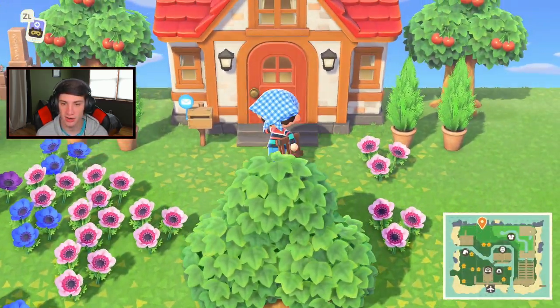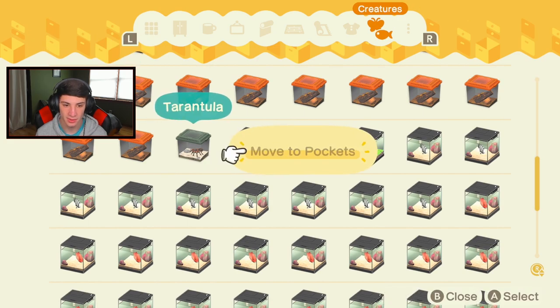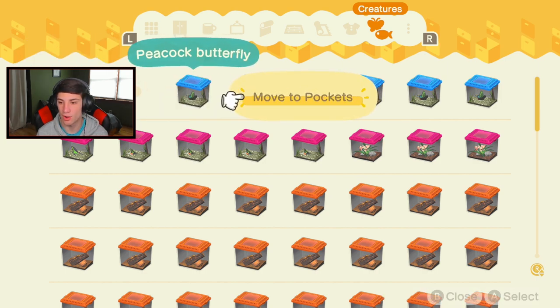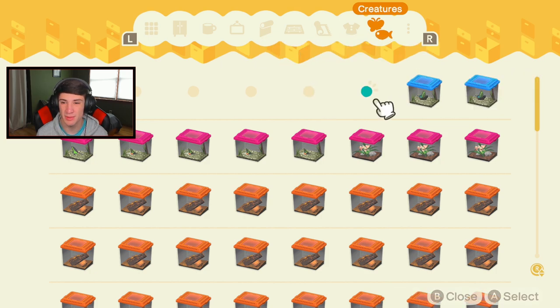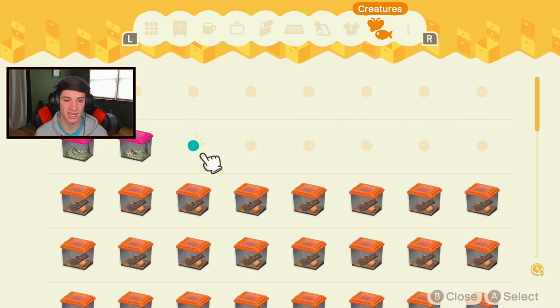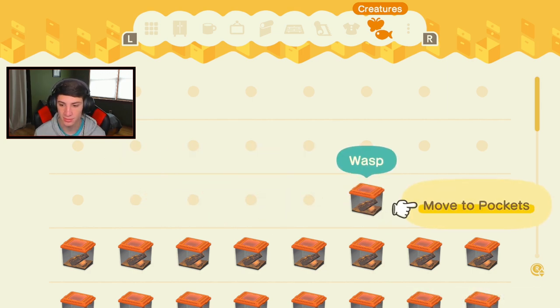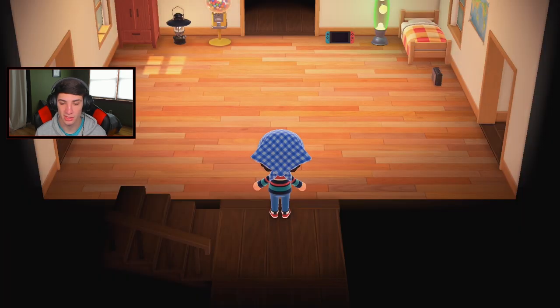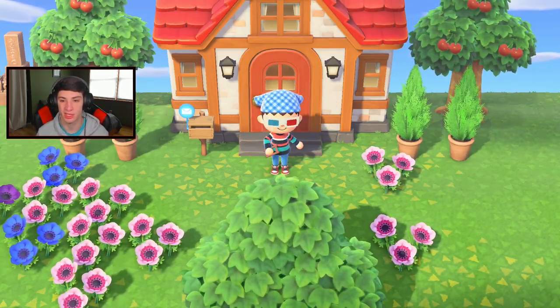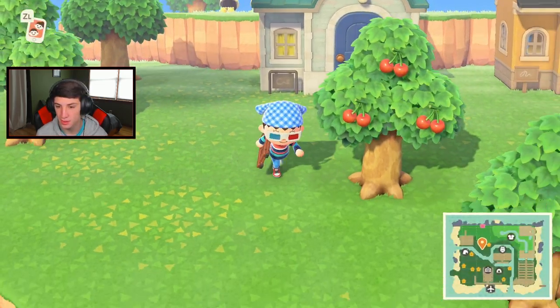Today we already did our fossils, we'll sell to Flick, and then I want to try to make that little shopping section and move either Nook's Cranny or the Able Sisters shop. Let me grab this tarantula and the wasps. I think it's gonna be a three to four trip thing. I usually hold onto all bugs worth over 2,000 bells — wasps are really good because you can get like six in a day and they sell for a good bit.